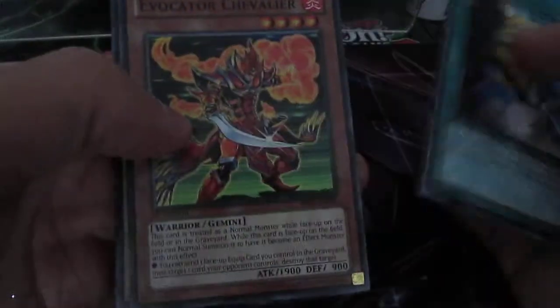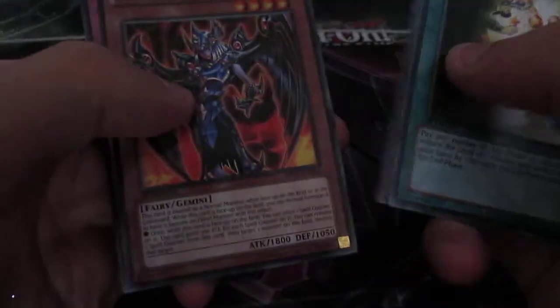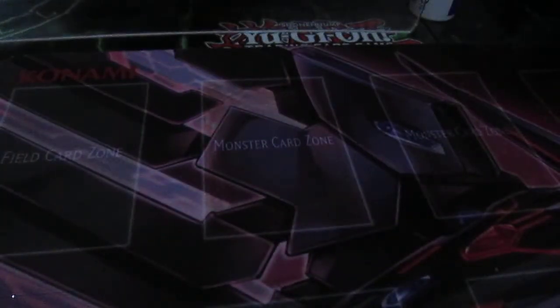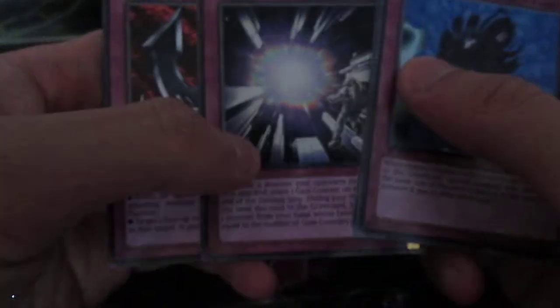We've got Star Blast — another one of those, I haven't seen that in ages. Frostasaurus in Rare and Dark Valkyria. The Mosaic Rare — not bad. Here's another pack. We've got Time Machine, Doomcalibur Knight, Gracial Charon in Rare, and Space Gains in Mosaic Rare. Not bad at all.